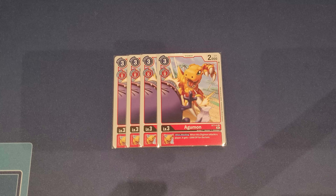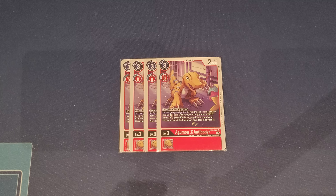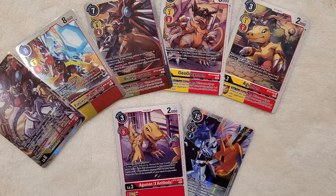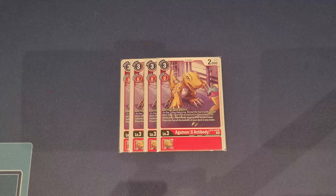We play this Agumon because it is Dinosaur type. All the Agumons we're showcasing are Dinosaur-related, which is super important when you get into your other level fours. We also play four copies of AgumonX, digivolving for zero on top of Agumon or any red egg for zero. On play or when digivolving, it searches the top three cards of your deck, adding a Greymon or Omnimon and an X Antibody option.